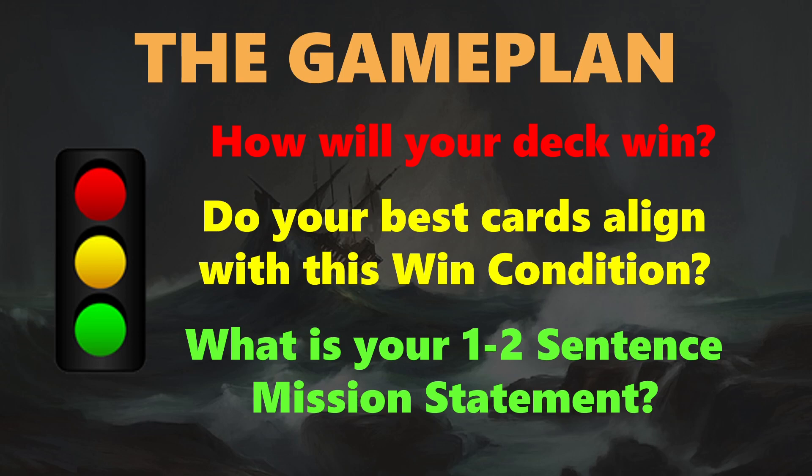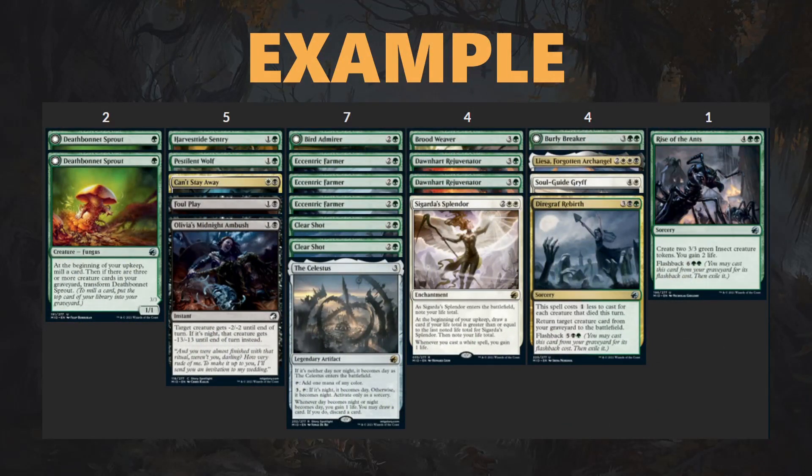Now we're going to walk through an example of this in action. This is a deck that I drafted in the format. It is a three-color Abzan deck — green, white, and black. It's got some powerful rares like Liesa, a Cigard of Splendor, the Celestis, and some creatures like Eccentric Farmer. It's got relatively good mana fixing, and here is the snapshot of the deck — we're going to be diving into it in a little bit more depth through these lenses.